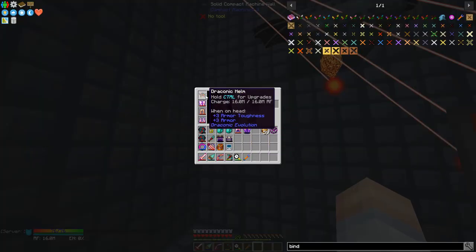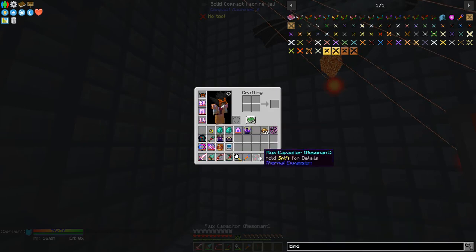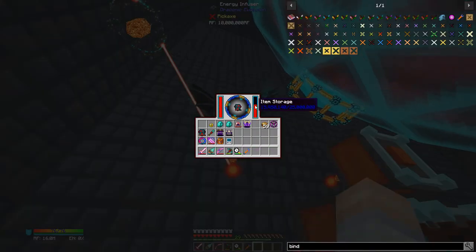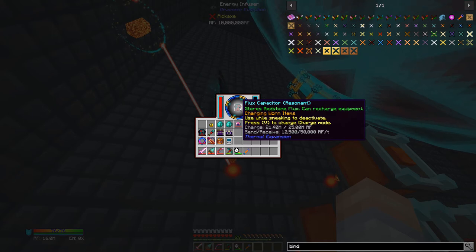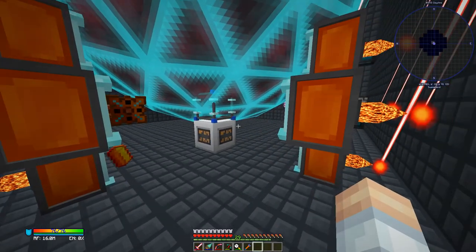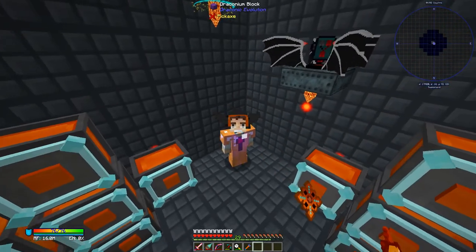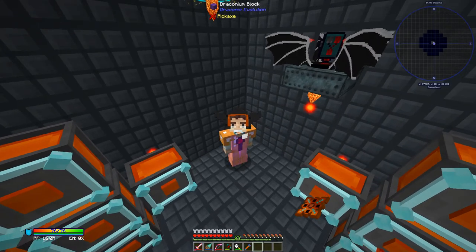It drained 8 million RF from there. Let's put the armor in — it should be going quicker. That's not too bad. Let's turn around; you can get a glimpse of how the armor looks. It looks kind of weird with the mismatched armor, so let's get the rest of them done and bring you back for the whole armor ensemble.